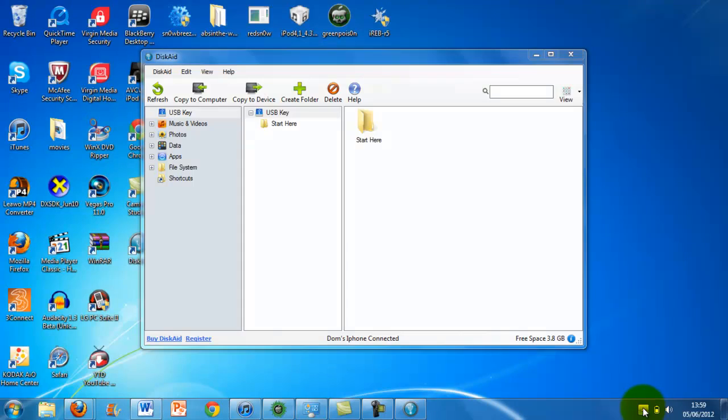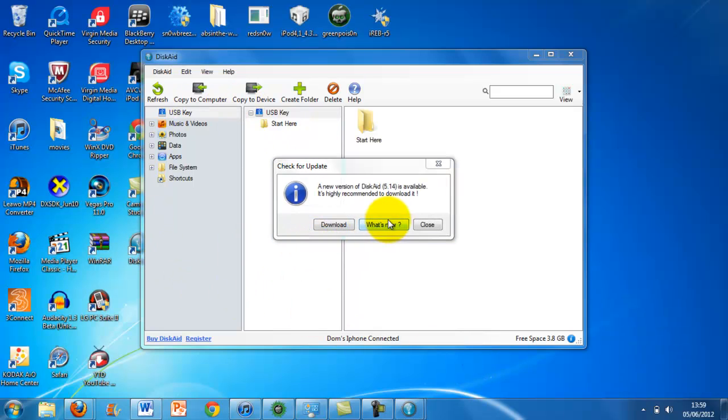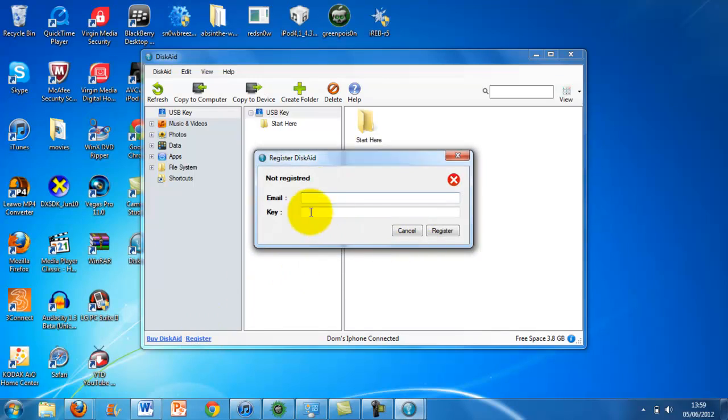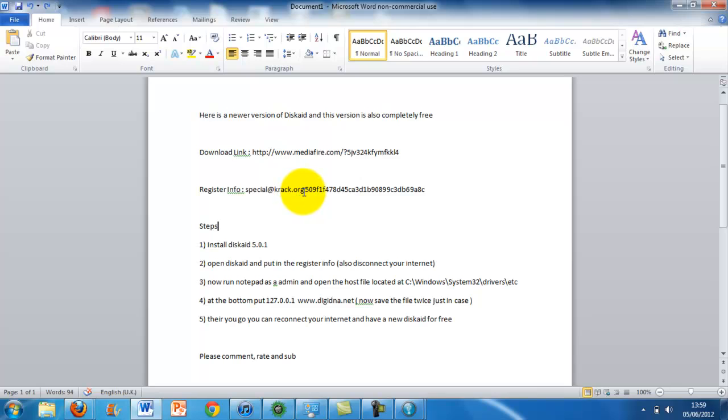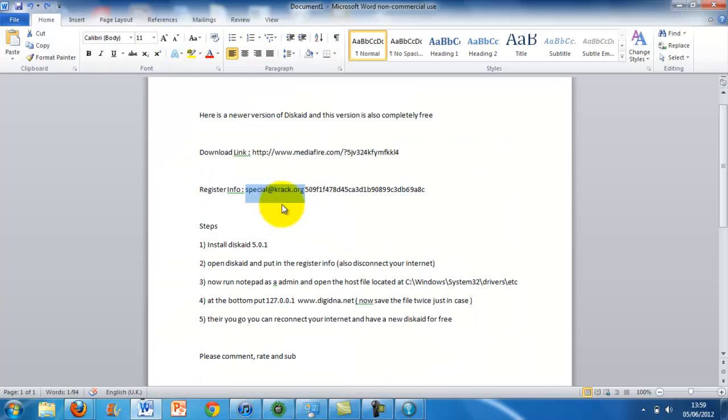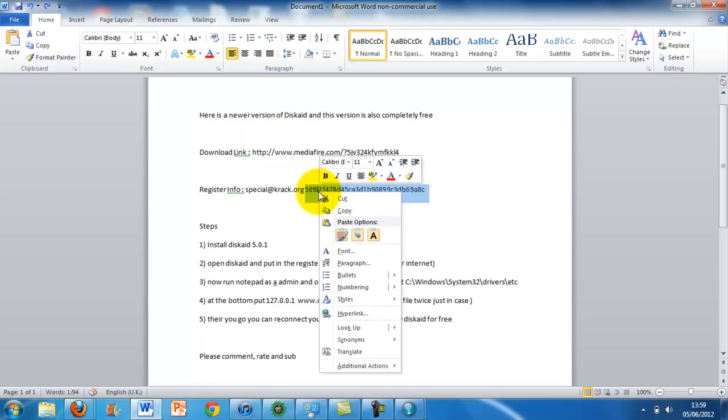Obviously you can't download this without using the internet, so make sure you're connected. What you want to do is, if it comes up with a check for update, just ignore it and press close. It says register here, so you want to click that, and then the register info I will put in the description.